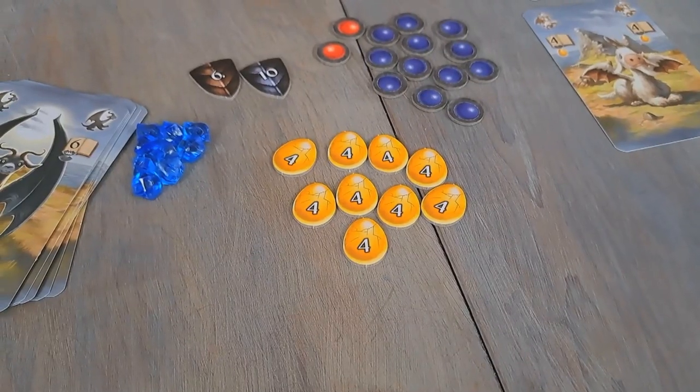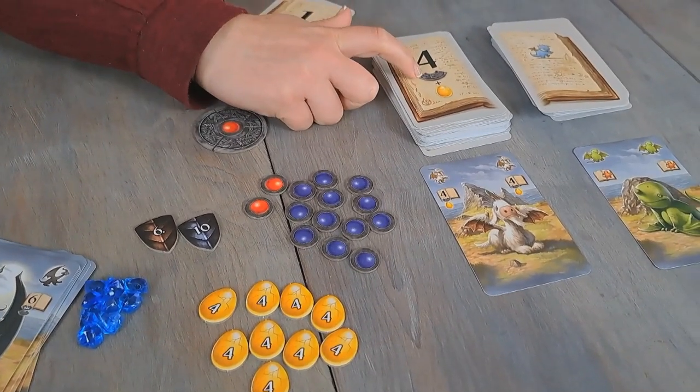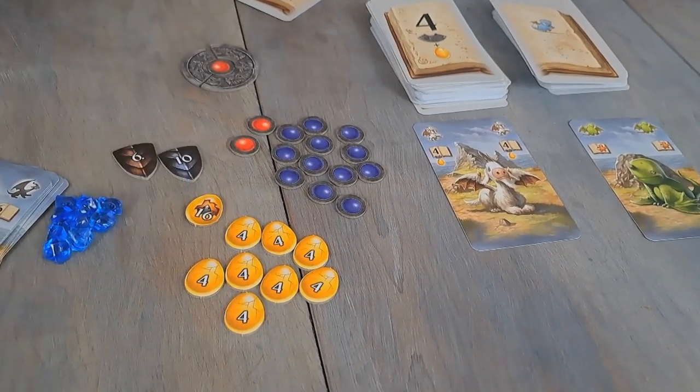One of the other interesting components in the game are the golden eggs. Whenever you have one of the fours, you get to take your lowest score amulet and also gain a golden egg. The golden eggs are worth four points each. But at the end of the game, if you have the most eggs, you're able to flip one over and that will gain you 16 points — so it really can make a difference if you've been collecting eggs throughout the game.